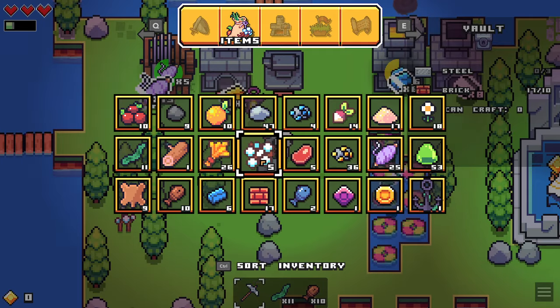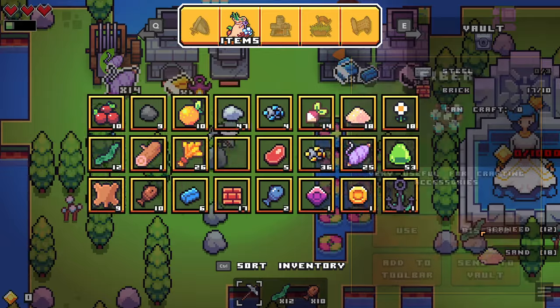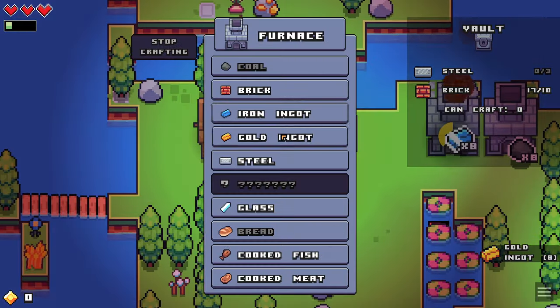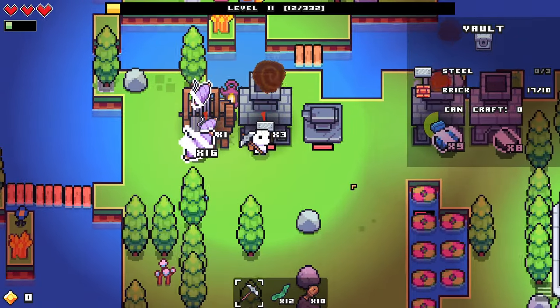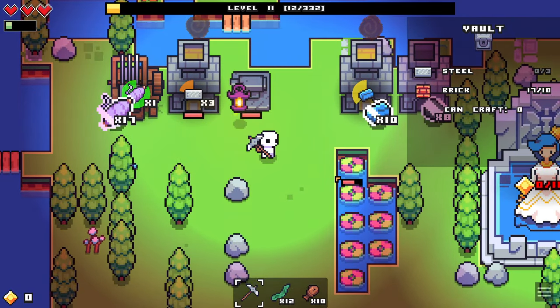I'm worried about dropping something. These aren't too hard to get because it says discard — I'm hoping it just drops it. No, it actually discards it. Okay, that's what I was worried about. Let's go in here — it needs 3 steel. Luckily we can make 3 steel, so that's perfect. And we have the bricks, so now we just gotta wait for our steel to be made.